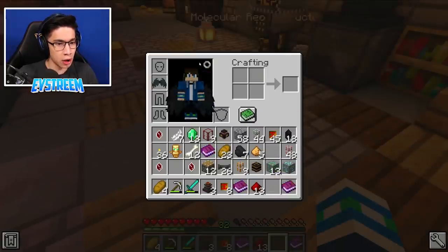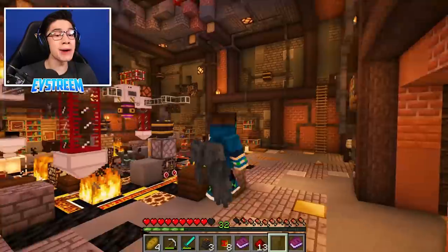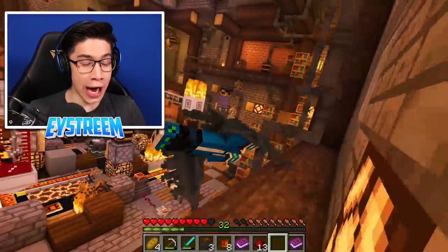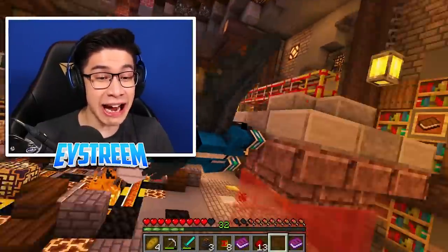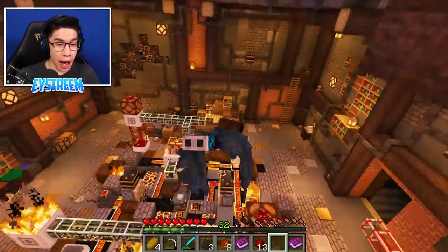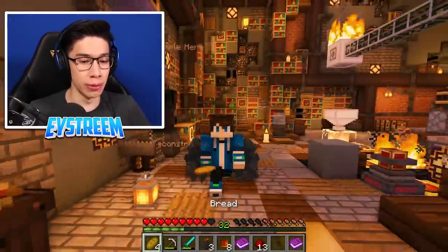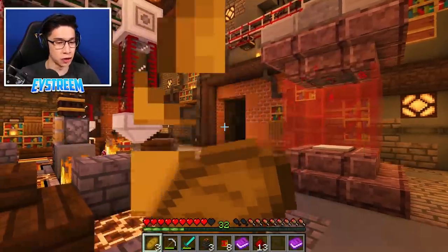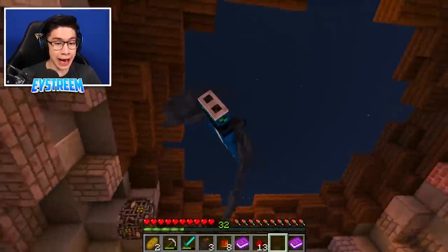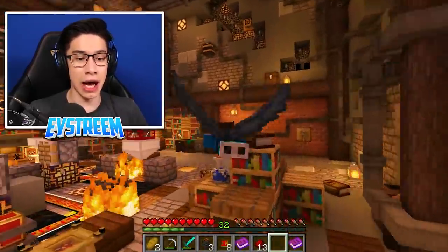Holy moly! Check this out, guys! Look at this! The dragon elytra! Can I wear these? Oh my goodness! Look at these things! These are absolutely awesome! Wait, can I fly with them? Hold up. Oh my goodness! Check this out, guys! We have - these are awesome! Unlike elytra, I can actually just fly around with them! Normally, guys, as I'm sure you know, to use elytra, normally you have to jump off a high surface and then glide down. You can't actually use them unless you have fireworks. But I don't have fireworks here, guys, and I can fly up, down, anything.